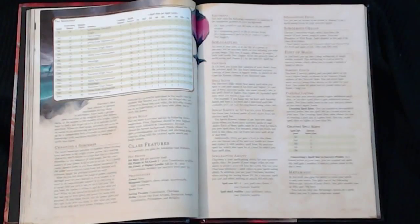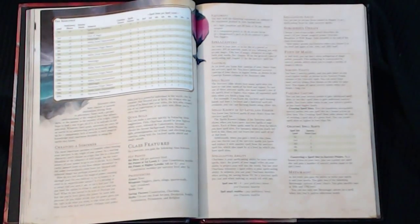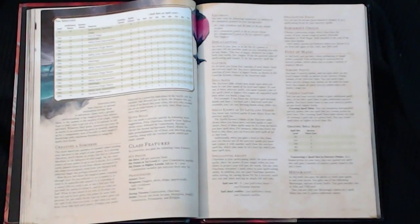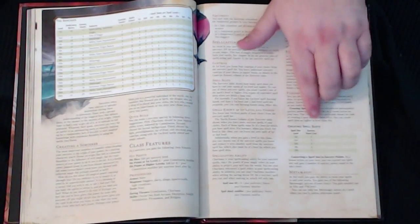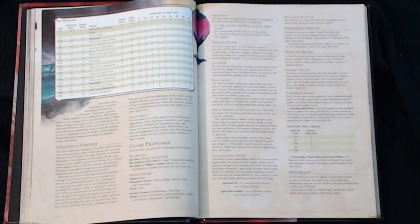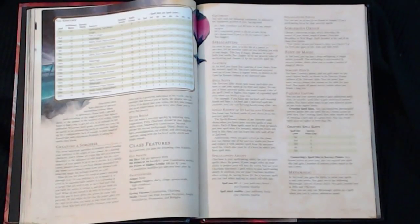The Fonts of Magic is baseline Sorcerer mechanics. At 2nd level, you gain Sorcery points, which are the main mechanic of the class. Flexible Casting allows you to expend spell slots to gain more Sorcery points, or conversely, spend Sorcery points to buy more spell slots by level. There's a chart showing the conversion ratios.